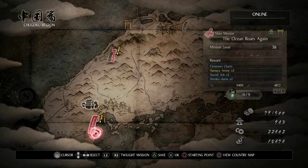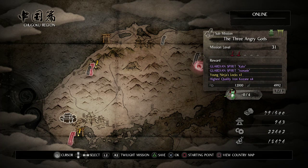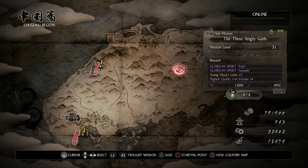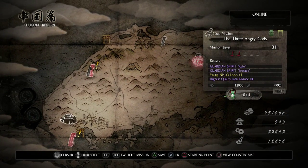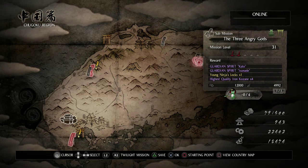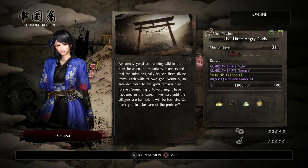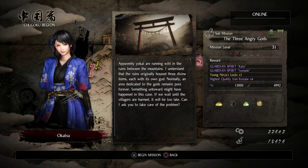Before heading to the next main mission, I'm definitely going to do this side mission. It takes place in its own unique location rather than reusing the previous mission's area, and it looks considerably more involved since it has Kodama to find — half the usual amount — and the reward is two guardian spirits.